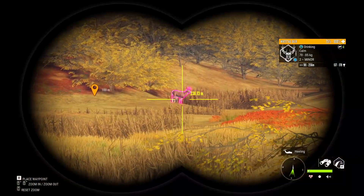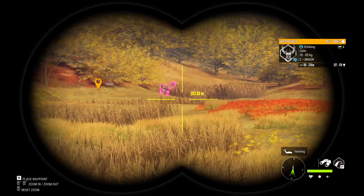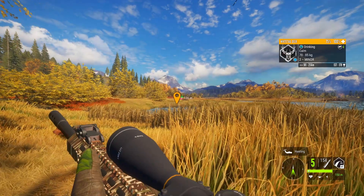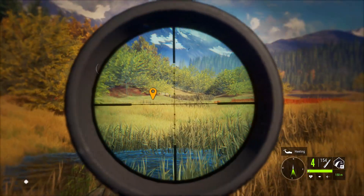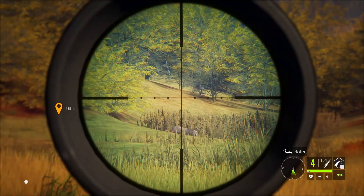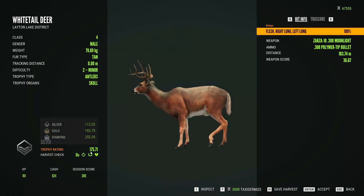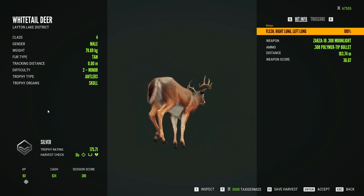That's a nice level two buck right there — definitely going to try to drop him. I think he's the only buck I see over here unless there's one hiding in the grass somewhere. Let's go ahead and bag our first buck of the day. Beautiful — straight dusted. Oh, there was another buck back there I didn't even see! We got one of them though, so we're chilling. First buck of the day, nice 175 silver — hit him with a beautiful double lung. We'll take that.